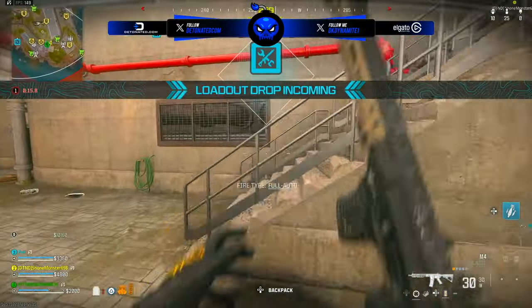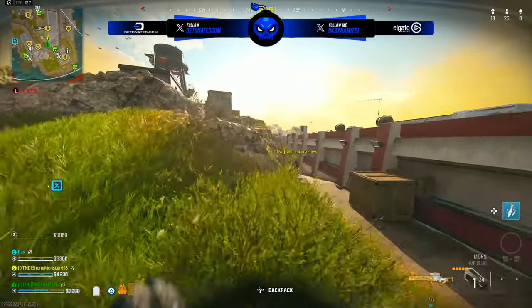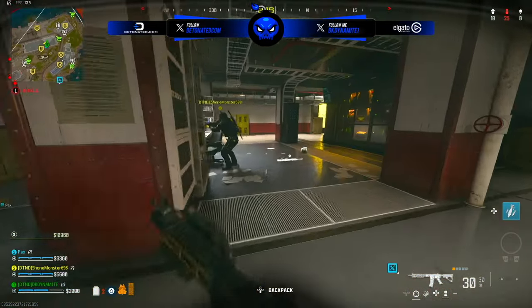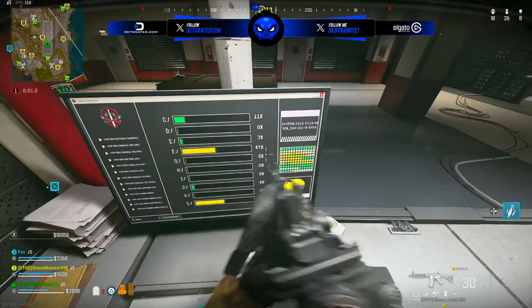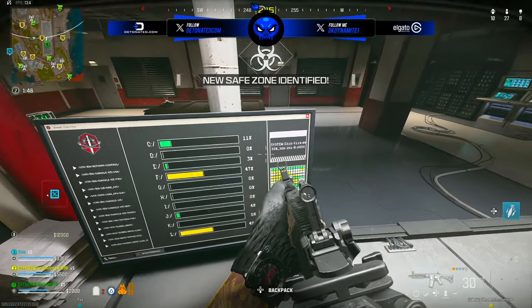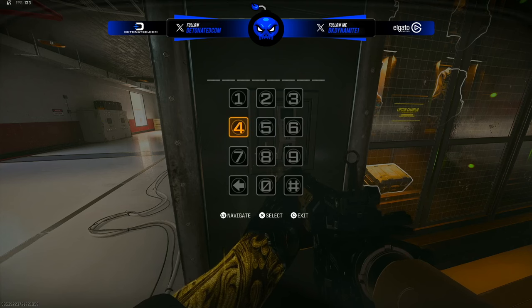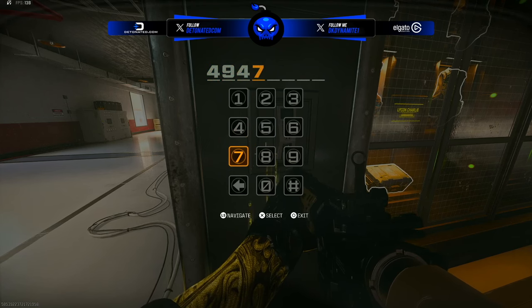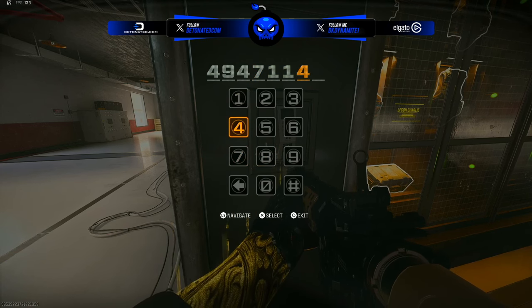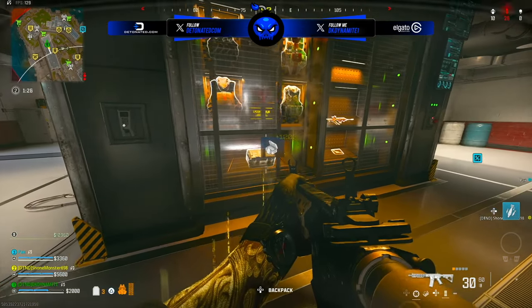The third and final step — which I consider the easiest — is in the Industry building. Head over to this computer and you'll see a bunch of numbers in the form of percentages. You want to look at these from greatest to least: 49, 47, 40, 11, 4, and 3. You want to put those numbers in from greatest to least on this keypad: 49, 47, 40, 11, 4, then 3.